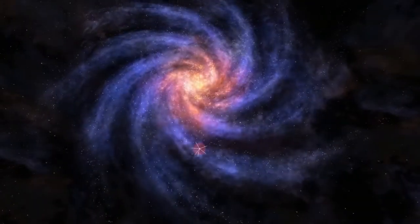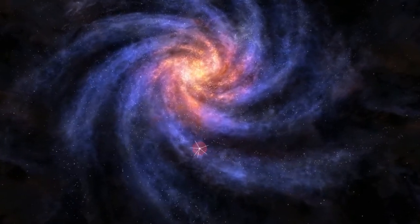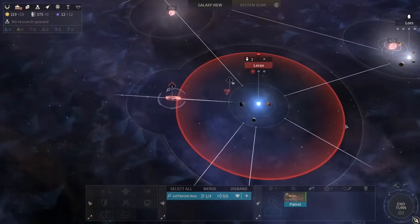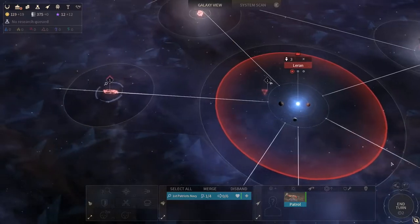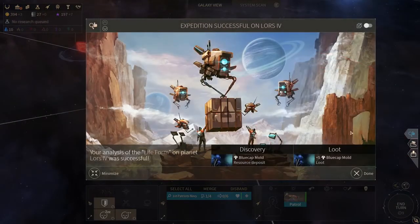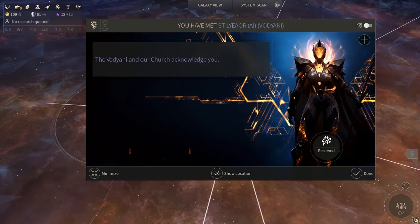As the leader of your people, you now have the technology to use the cosmic strings that connect planetary systems and form constellations. While exploring, you will encounter many types of planetary curiosities and unexpected alien life forms.